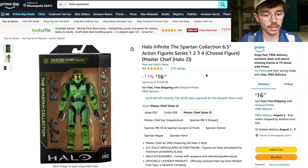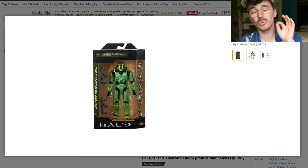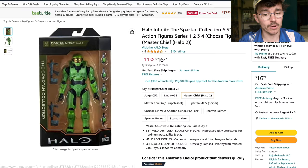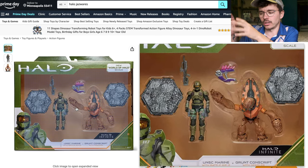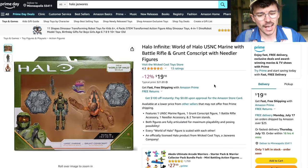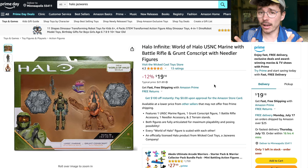This is actually a Prime Day deal: $16 for the Halo 2 Jazwares Master Chief from the Spawn Collection. It's not the most detailed figure in the world, but at $16, if you're a big Halo 2 diehard, it's great. Then there's $19 for the marine and grunt — if you just want a cute little Jazwares World of Halo representation on your desk, at $19 and free with Prime, I mean, why not?